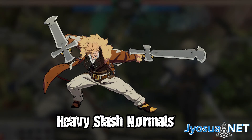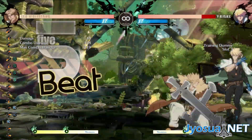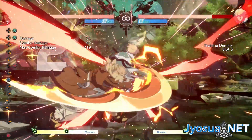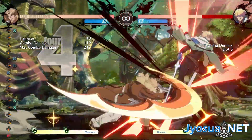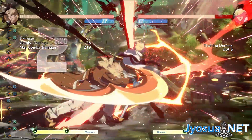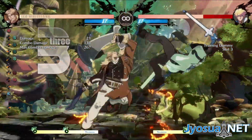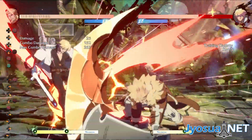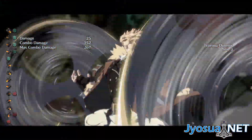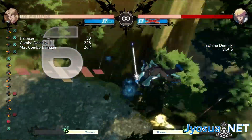Heavy slash normals. All of Leo's heavy slash normals lead to the best counter hit routes because they add extra hit stun, so it enables routes that aren't possible otherwise. If you don't want to side swap and you're out of range of 214S, you can do 236S and link a normal after. If you're close enough, you can go directly into 214S. But if you're further away and want to side swap, you can confirm into 236H instead. These are just some examples to get you started and give ideas, so be sure to experiment and figure out what works best for you.